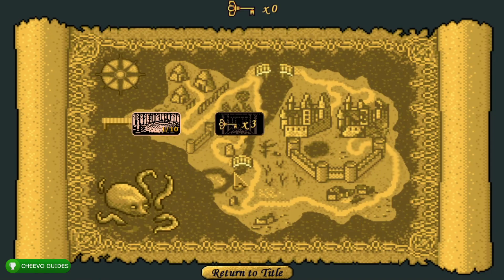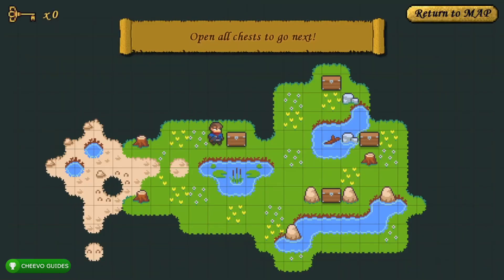The first 1000 gamerscore in this game is very, very easy. We're going to be able to get the full 1000G in just about two to three minutes. All we have to do is open up 30 chests and kill 30 enemies, and you should have all of the achievements unlocked. I'm going to show you two methods to get this really easily.